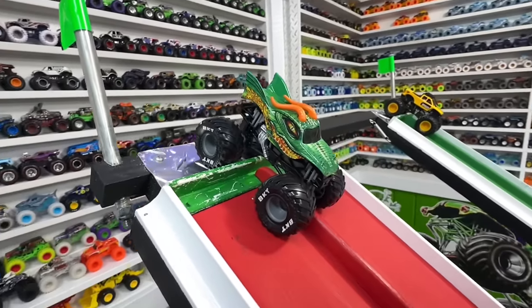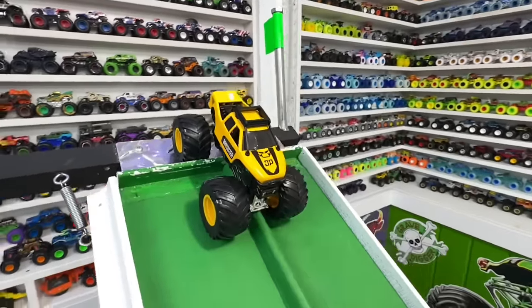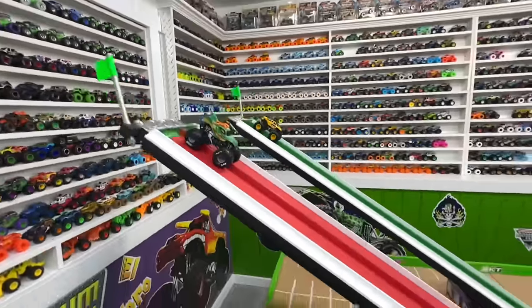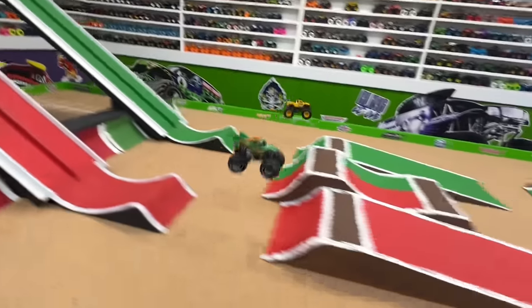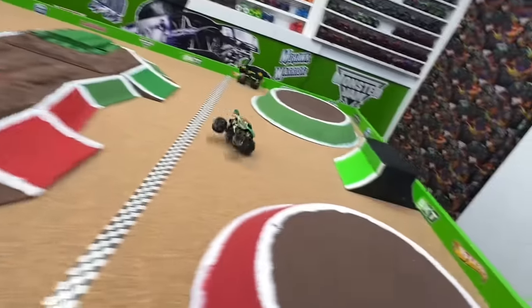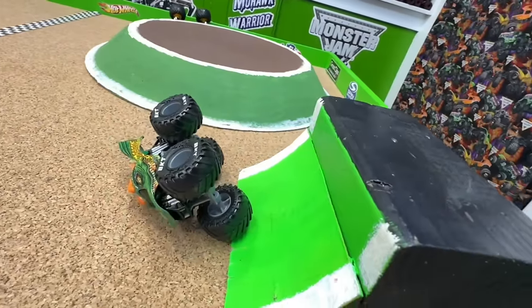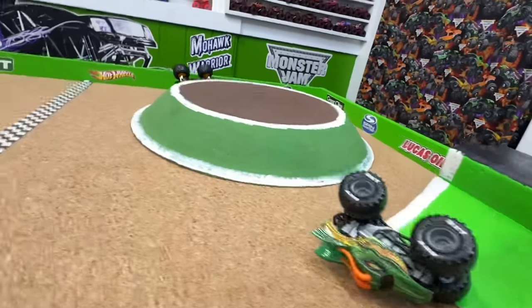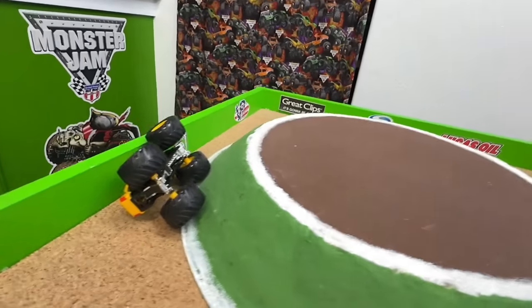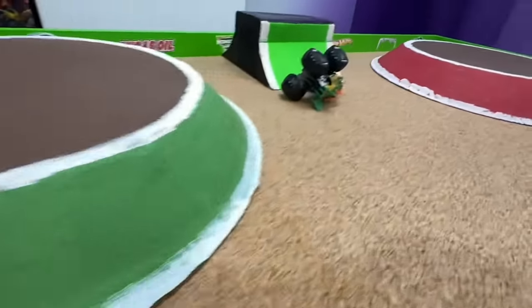Here we go — Dragon in the red lane taking on Bro Dozer in the green lane. Bro Dozer a little ahead coming out of the gate with big air from both trucks. Dragon tries to catch up as Bro Dozer goes off into the wall. It's an incredibly close finish at the line. We have to take another look from the track cam — it looks like a tie. The very first race out of the gate and we have a tie!